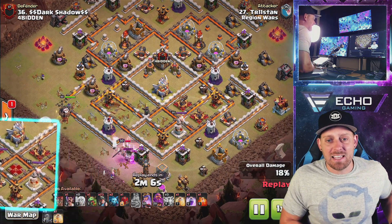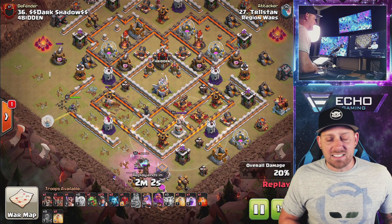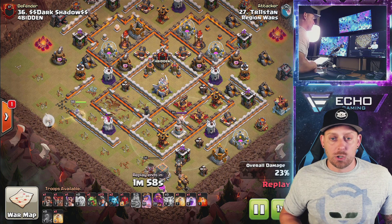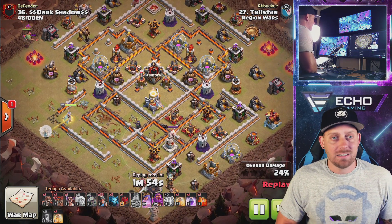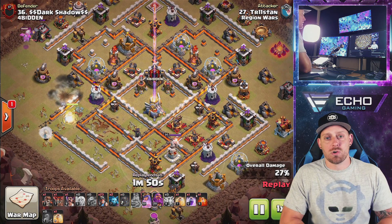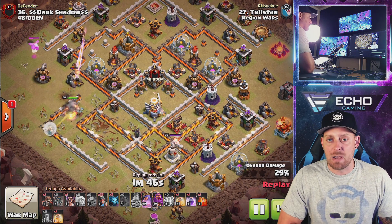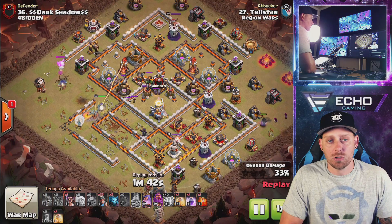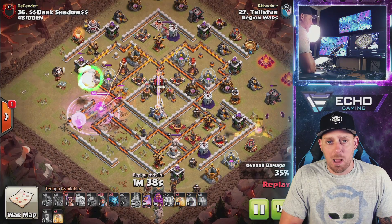Here we go, coming around. The king is setting that funnel, the queen's going to dive into the base. This part of the base was already taken out, which is nice because now you don't need to dive the queen in there to get those bows. The queen's heading up to the north, the king's going down in the south. A super wall breaker can be used to get her into the Inferno Tower compartment, and here's that wall breaker — boom, opened up the wall.